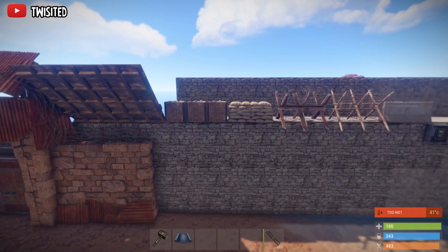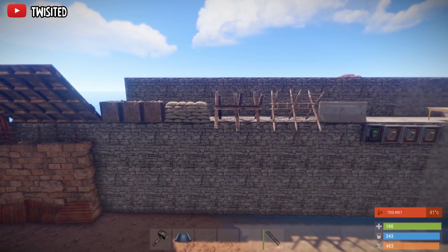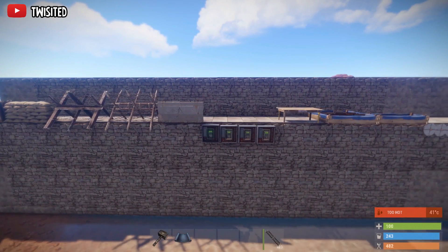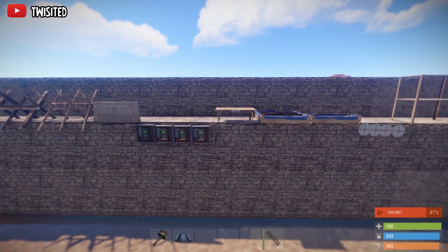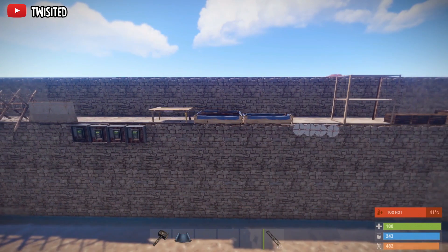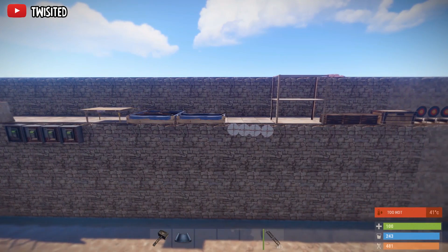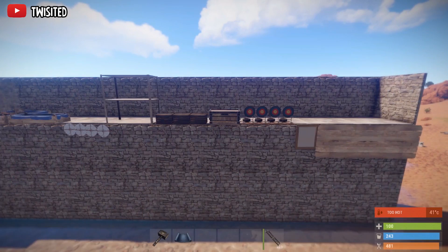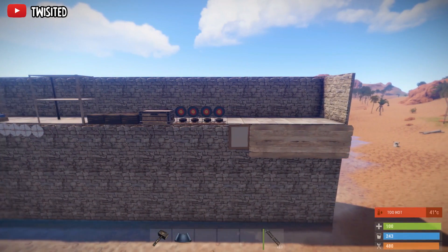You can still overhang some assets in Rust, as you can see, but there's a little knack to doing it. A lot of them you can overhang anyway. I'll show you how you can use some of the actual items you've got to counter ladders a little bit. Some of these aren't practical but they do have uses.